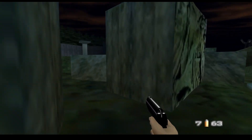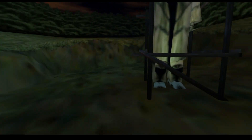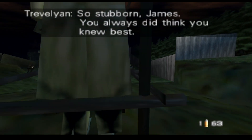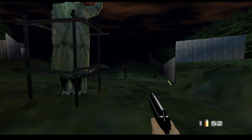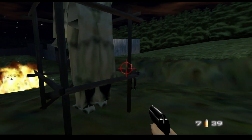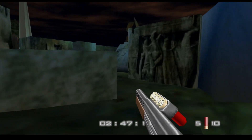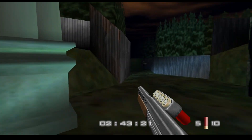I remember getting fed up with this level and moving on to play other games. I returned after a couple month break and finally figured it out. My problem was getting to the Statue and getting Trevelyan and Yanis to come out. After that point, the level becomes harder for more typical reasons as the game gets more intense, with shotgun-wielding guards endlessly chasing you down. The level then makes you backtrack all the way back to the beginning, forcing you to navigate the maze you've just completed but backward, and this time with enemies that do major damage.